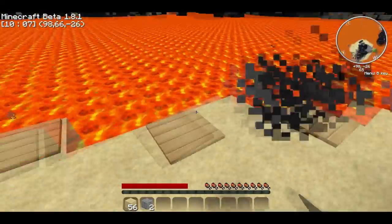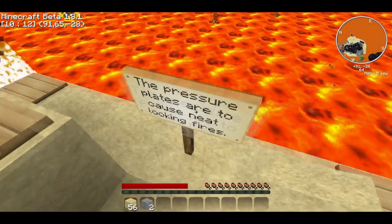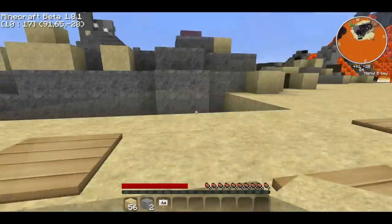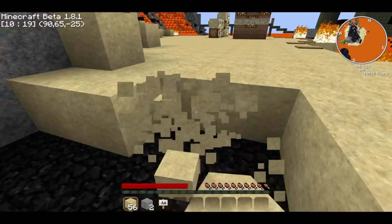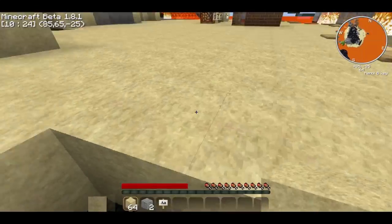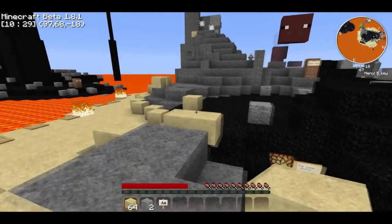Let's go, let's see what it is. Pressure plates are to cause neat-looking fires — yes, that's what I thought. Instead of being landmines, they actually cause fires. There we go. Prepare a stack of sand and let's go.